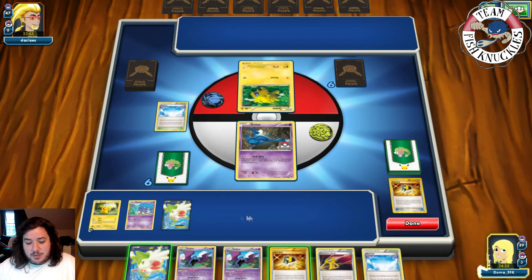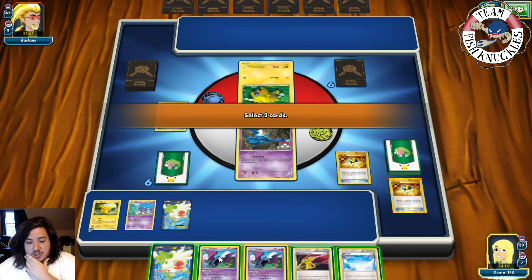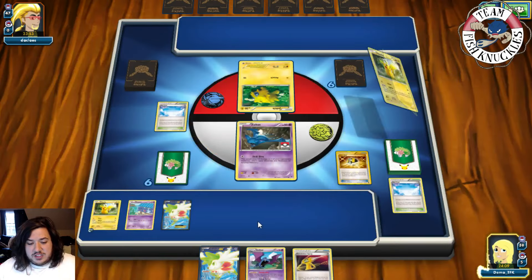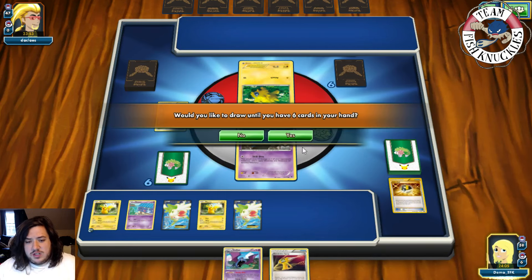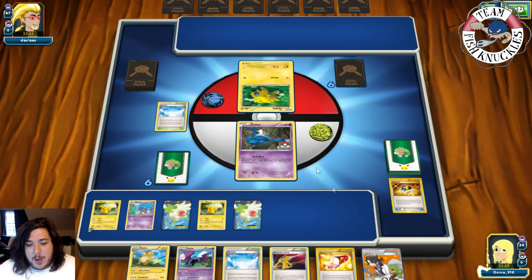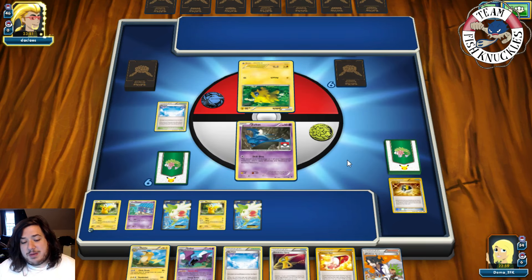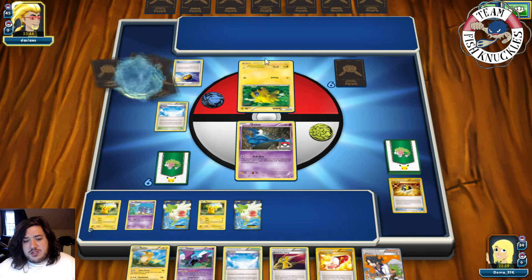Shaymin Set Up for four. Now the problem is we have a bunch of EXes down, so my opponent can easily knock them out next turn. There's a Raichu so I'll just pass. We have a Golbat and Raichu — we should have maybe gotten another Zubat to double Golbat and knock out a Joltik. There's a Jirachi, confirming this is some kind of Rainbow Road deck.